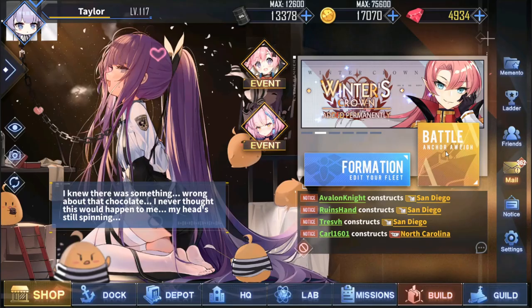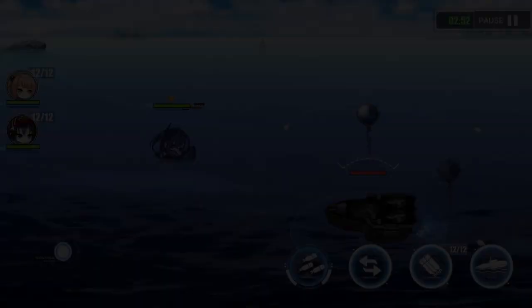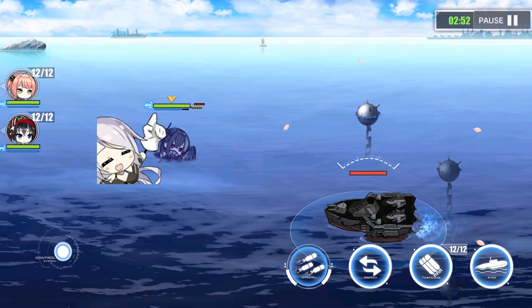For the last part of the video, we'll be talking about the weekly supply line disruption stage, which can oddly enough be found in the daily section. This one can only be cleared twice per week and it doesn't reset on Sundays like the other daily stages. Before we get into the stage itself, let's go over some UI elements. The first is the little blue bar underneath your sub's health — this is the oxygen stat, which slowly decreases for your currently active sub.